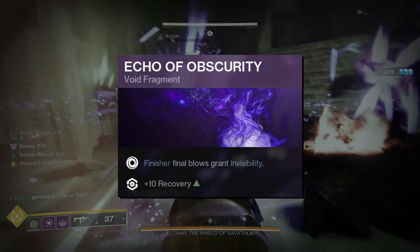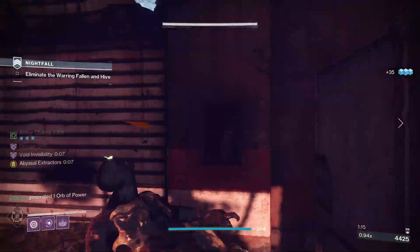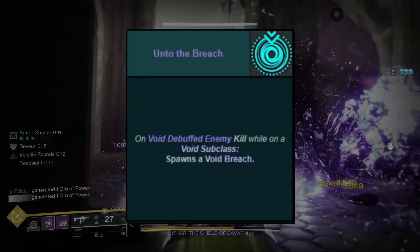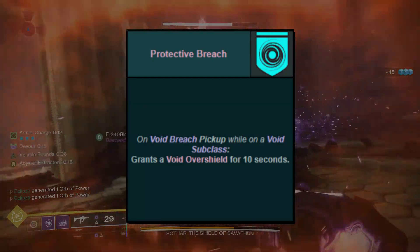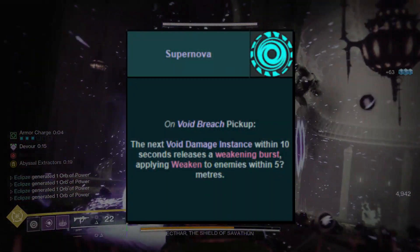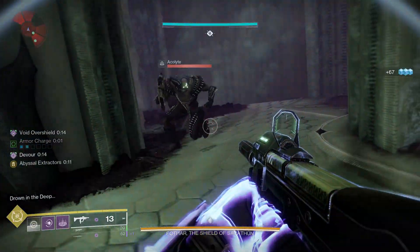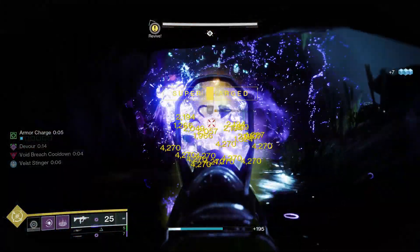You could even run Echo of Obscurity — finisher final blows grant you invisibility, giving us devour and invisibility. But what about overshields — how can we get that? Unto the Breach: defeating a Void-debuffed target creates a Void breach when using a Void subclass. And Protective Breach: picking up a Void breach gives you an overshield or refreshes your existing overshield. We can also use the Supernova mod — picking up a Void breach causes your next source of Void damage to create a large weakening pulse, an AoE 20% damage debuff from anything as simple as your weapon damage. Pair that with volatile rounds and we have some serious add clear potential.